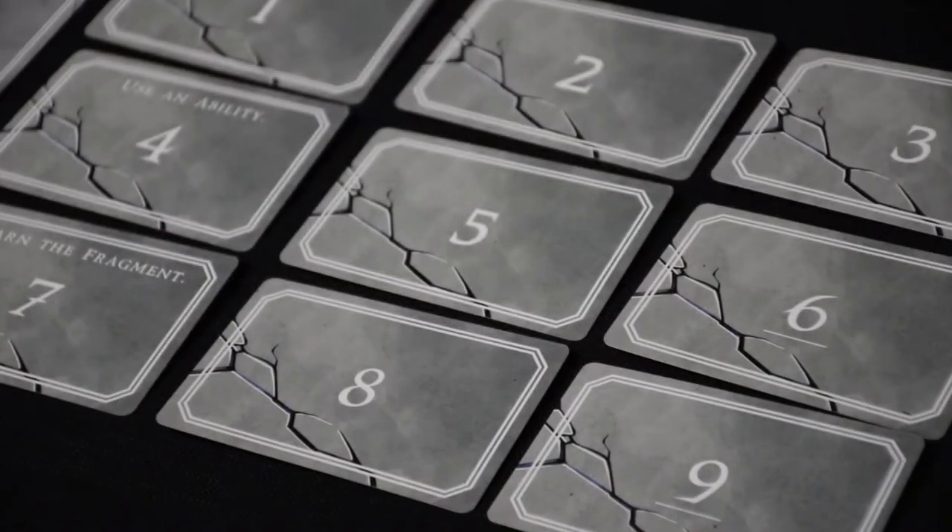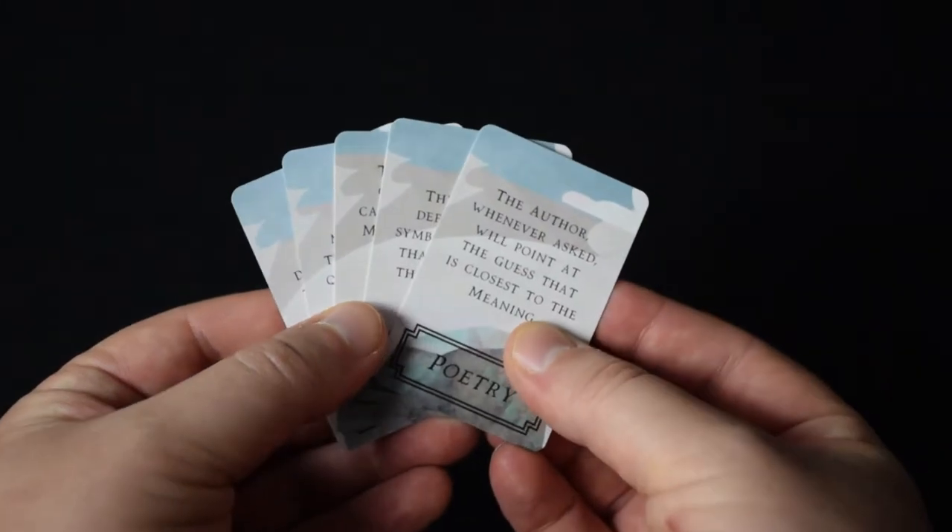Over a series of turns, the experts make guesses as to what they think the inscription might mean, and the author translates those guesses by drawing new symbols in the same language as the inscription. Using creativity, deduction, and the help of a few special abilities, you'll have 10 turns to correctly guess the meaning of the inscription and save the language from being forgotten.